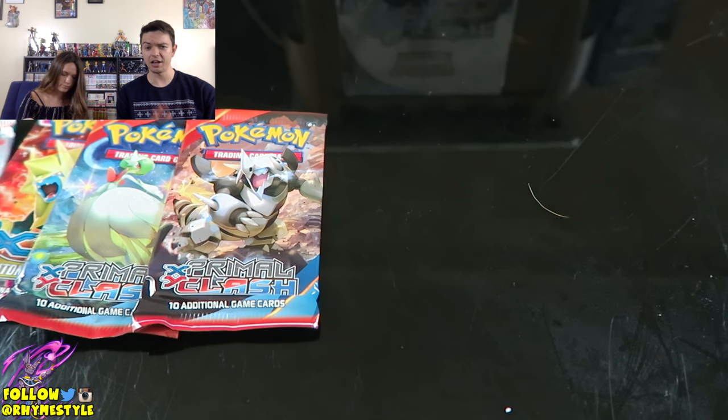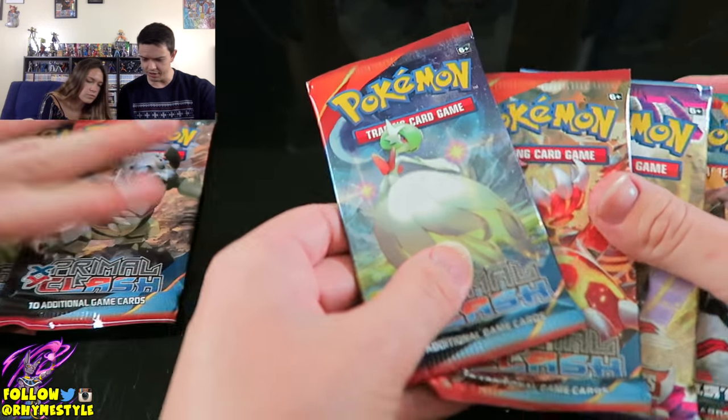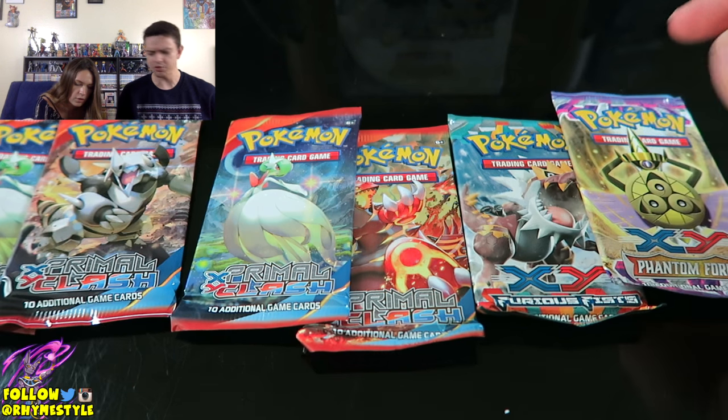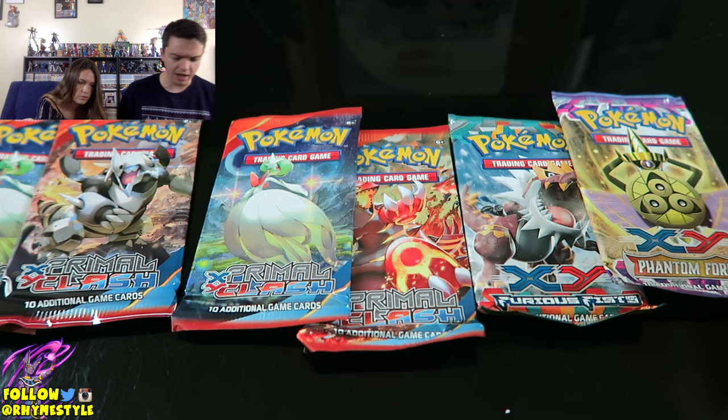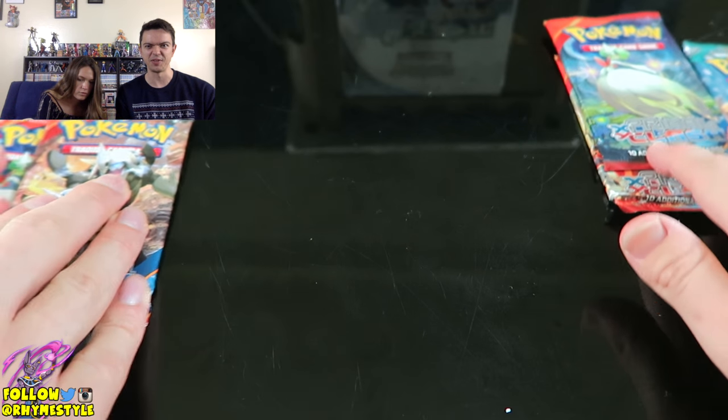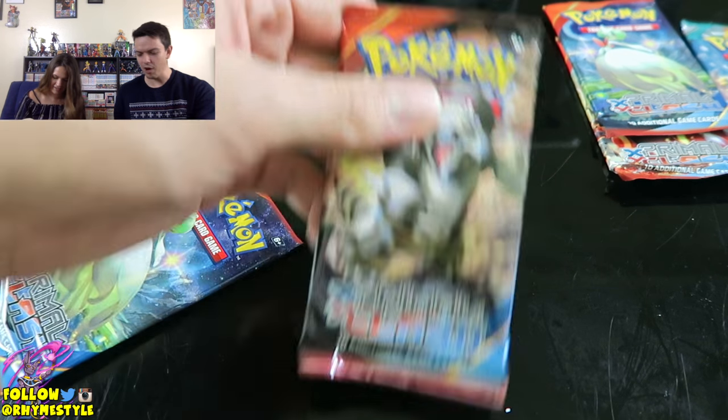Did you see if we got the same packs? I'm pretty sure we got the same packs — I don't know how these tins are laid out. I just assumed they're the same packs. Yeah — Phantom Forces, Primal Clash, Primal Clash. Same packs. So I'm going to assume that the tins usually have the same booster packs. Without further ado, let's see what kind of goodies we have inside. Let's go with the Primal Clash first.